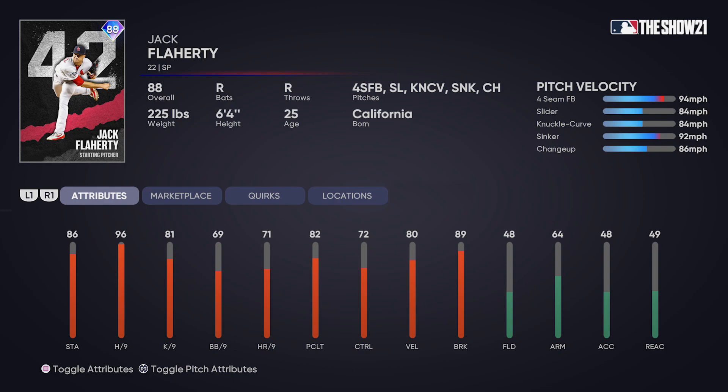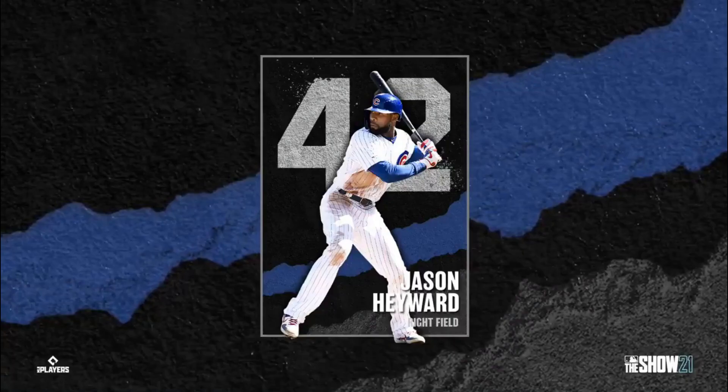Now we have the one that I revealed — Jack Flaherty for the Cardinals. I like his pitch selection: four-seam, slider, knuckle curve, sinker, and a changeup. I love when starters have a sinker and a change. He's got 86 stamina, but what stands out is 96 hits per nine — the higher that is, the smaller it makes the PCI of your opponent's batter. That should be really good early on.